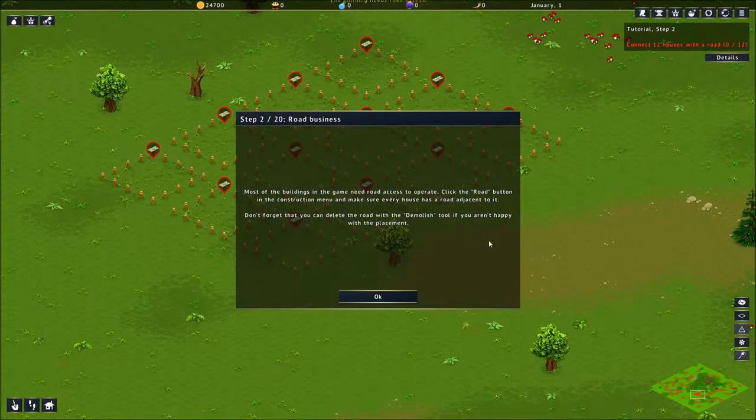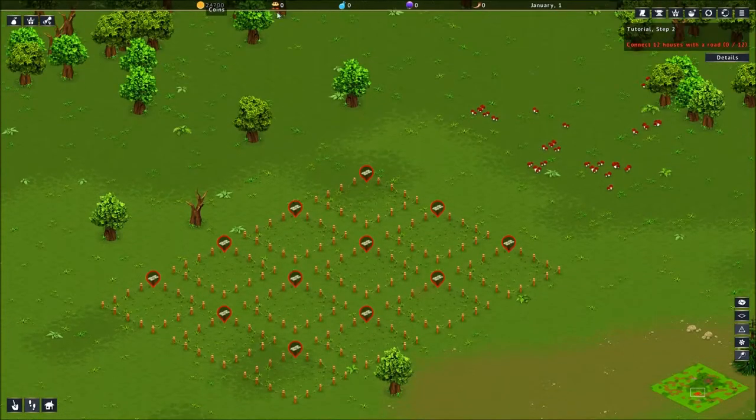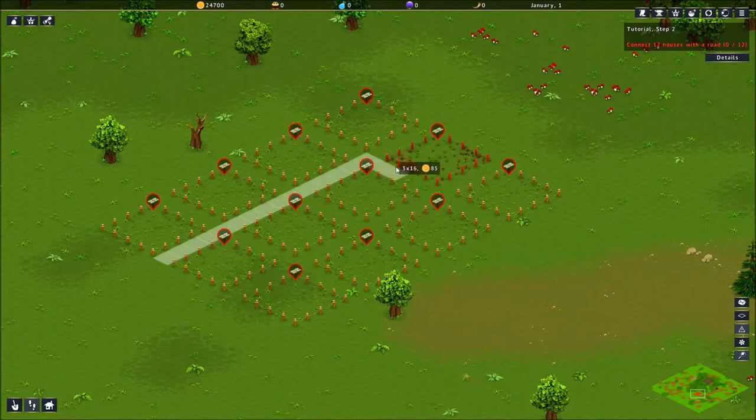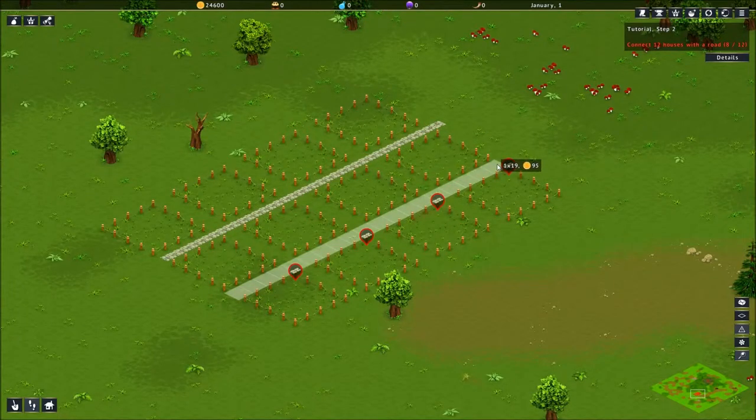Road access — yep, it's a good thing. Most of the buildings in the game need road access to operate. Click the road button in the construction menu and make sure every house has a road adjacent to it. Don't forget that you can delete the road with the demolish tool if you aren't happy with the placement. I don't see any way to rotate the houses, so perhaps that's not an option.